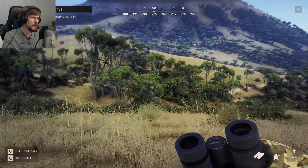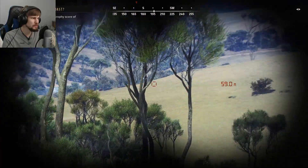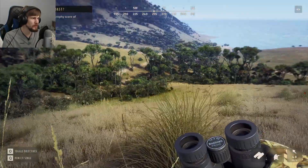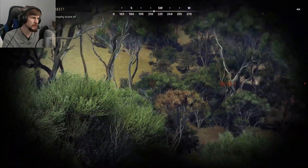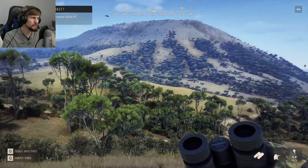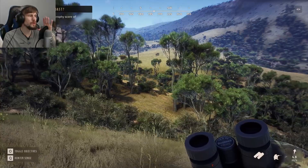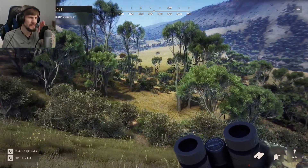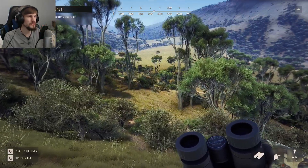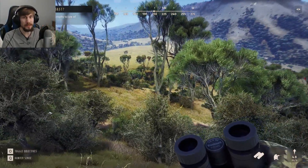I don't know how far the fallow would have ran off. I know the blood trail was leading down this way. I still do wish they would implement some kind of active track system, even if it's only for once you've wounded an animal — that sets it so you see all the tracks and trail left behind of that one, so you can at least try to clean up if you do make a bad shot.